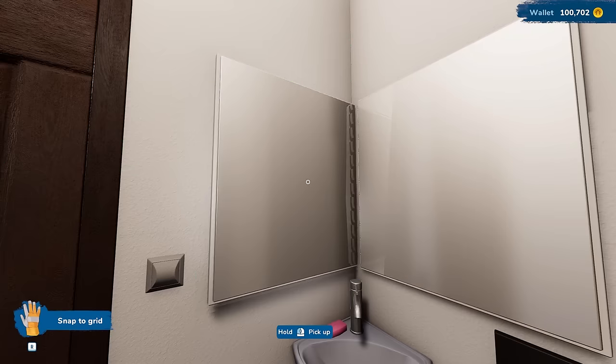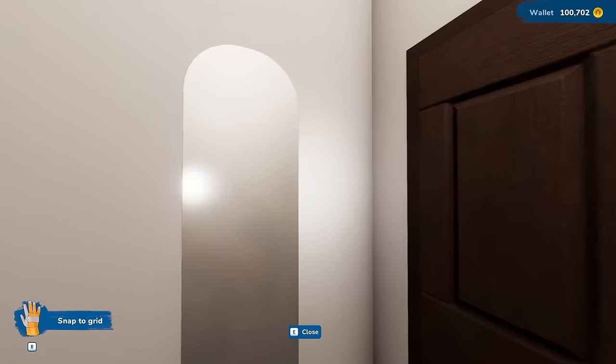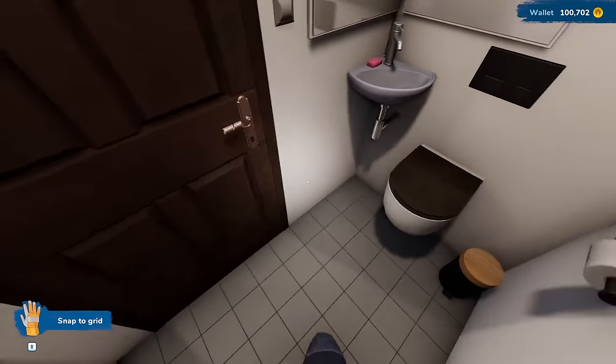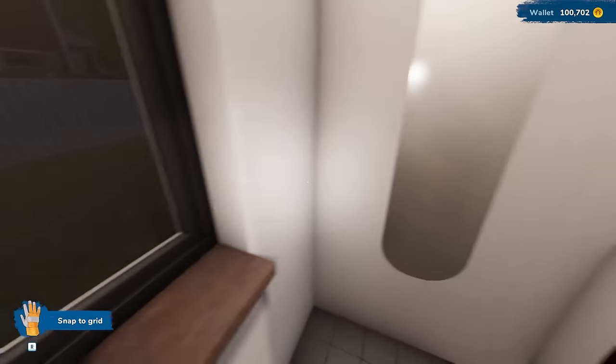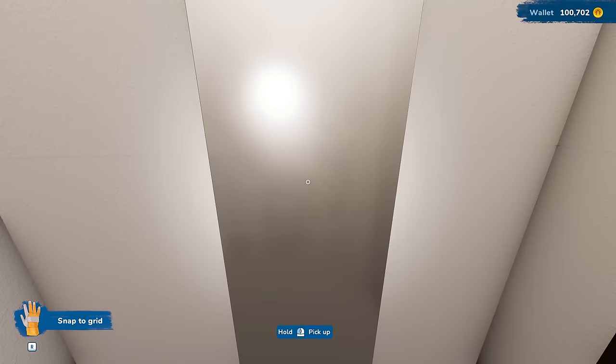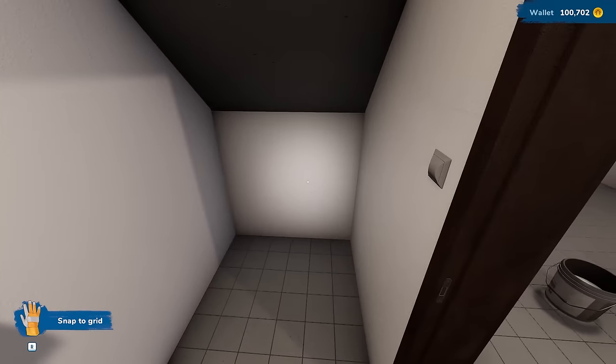Mirror — crap. There we go. We got the double mirror. Not only double, we got our pooping mirror as well. So we can stare at ourselves, and then we can see double in here if we existed — which clearly we don't in this game. Those are some awful mirrors. Bathroom done.